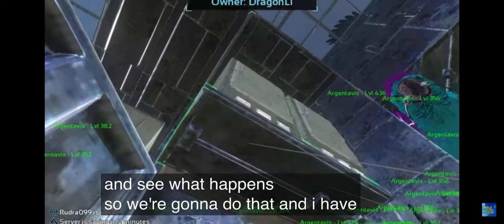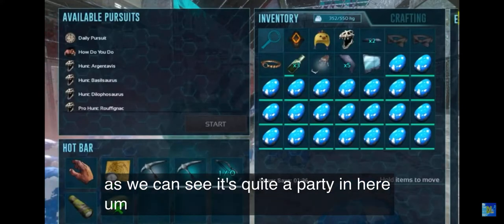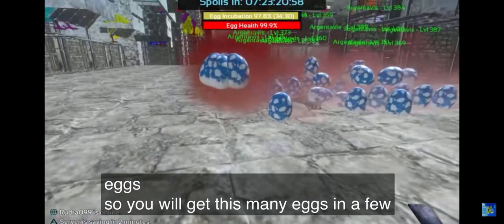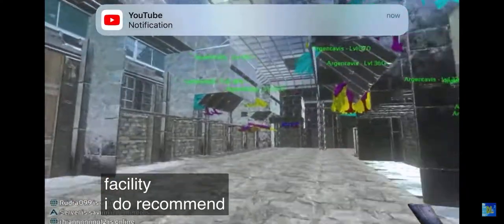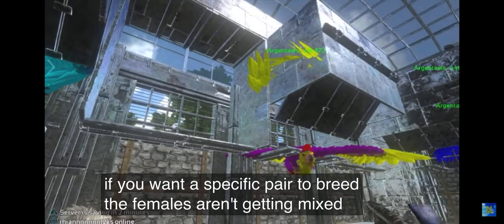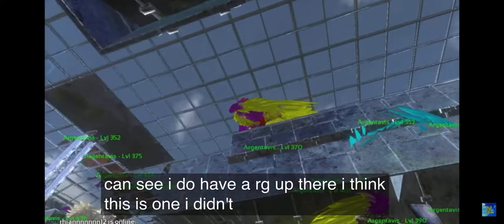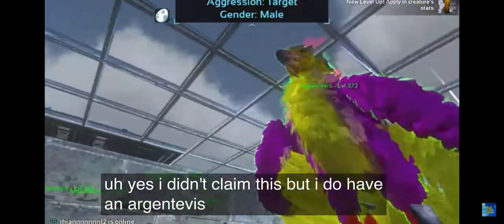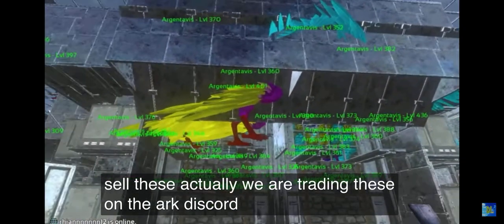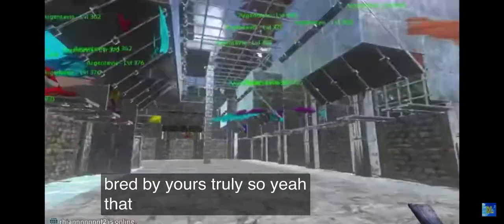I have two fridges basically full of RG eggs — a few days of collecting. If you have this scale of a facility, I do recommend pitting pairs of them with gaps in between so the females aren't getting mixed up with which male to breed. We are also trading these on the ARK Discord — DM Drew's kicks on Discord to get some of these bred by yours truly. That is basically how you do it.